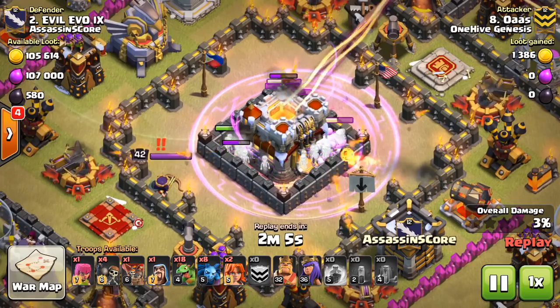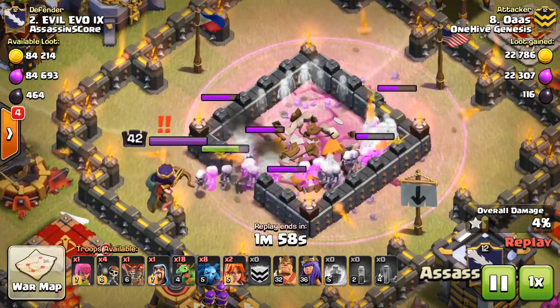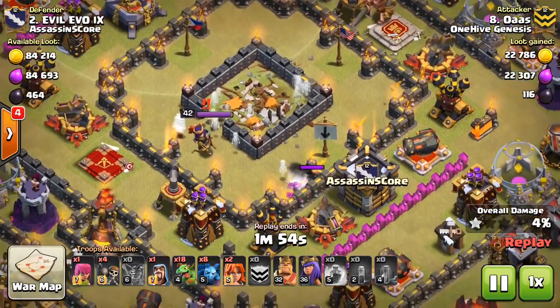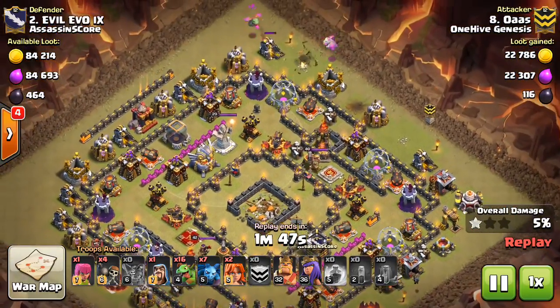The Queen actually does aggro a few skeletons, but they come down so fast when you have nine of them. You can see how many were left up — they get to that wall actually very quickly. There's probably about a group of like 20 of them, and for some reason they run over to the CC. I don't know why they ran in that direction, but the point is, with that many skeleton spells...